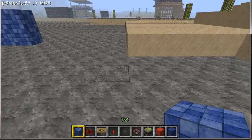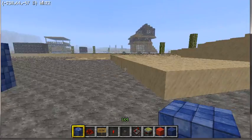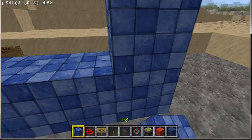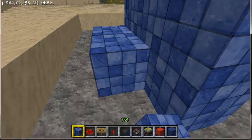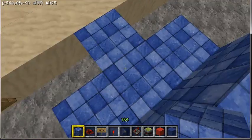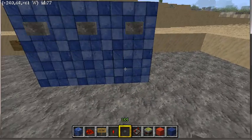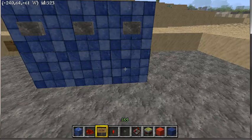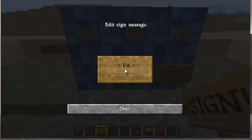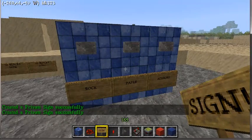So first off, we are going to build a little example here. This is a little room. You are going to start off with the wall like this. You are going to build two up. On the end, on the bottom, you are going to come out, and then you are going to do it like that. Your buttons will be on the top and your signs will be at the bottom. So it will be like that — that's your setup.